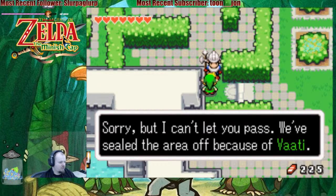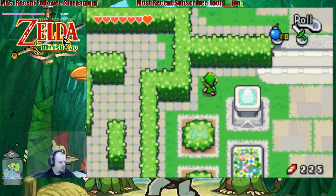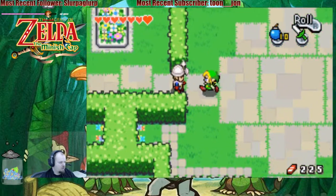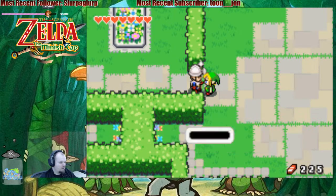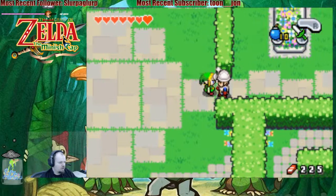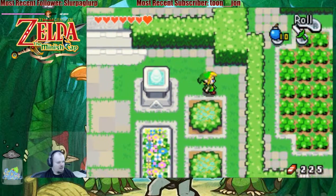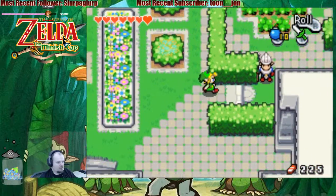Sorry, but I can't let you pass. We've sealed the area off because of Vaati. We sealed off this hedge maze because of Vaati — can't have kids going and getting lost in there. That's absurd.